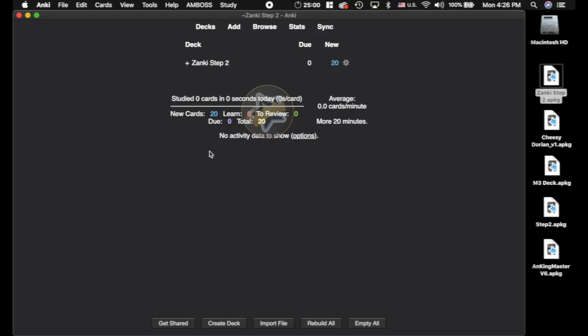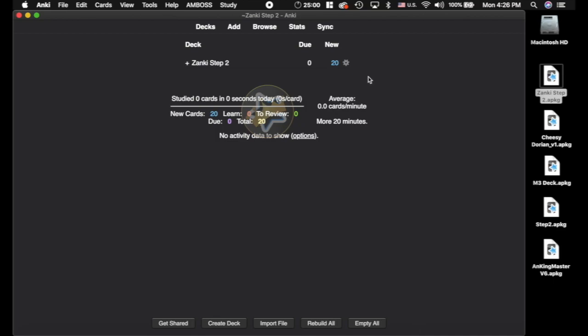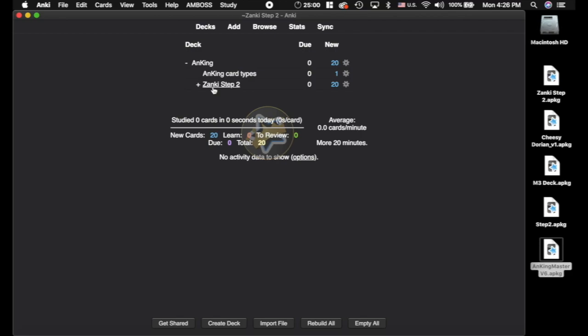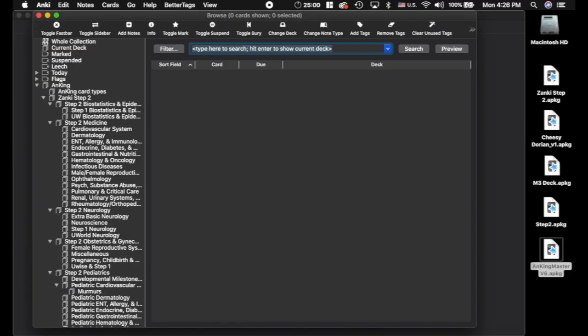Zanki Step 2 — the last one. I'll show you all the same steps I've shown everybody else. You're going to want to watch the video on how to update using the Special Fields add-on — really, really important, it'll help you understand everything going on here. First, you're going to want to create a deck and call it AnKing, and drag the Zanki Step 2 deck into there. Then we're going to change the note types — first import the AnKing Master note type if you don't have it already, and then change this to that. Go to the browser and change all of those note types.